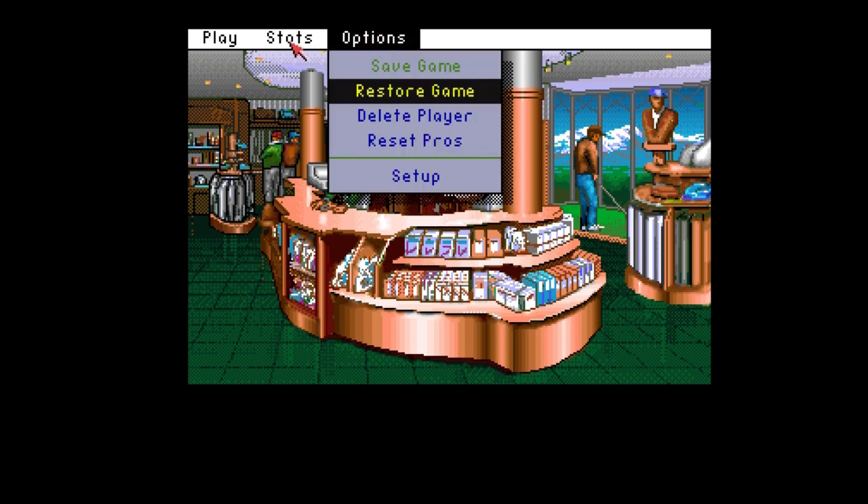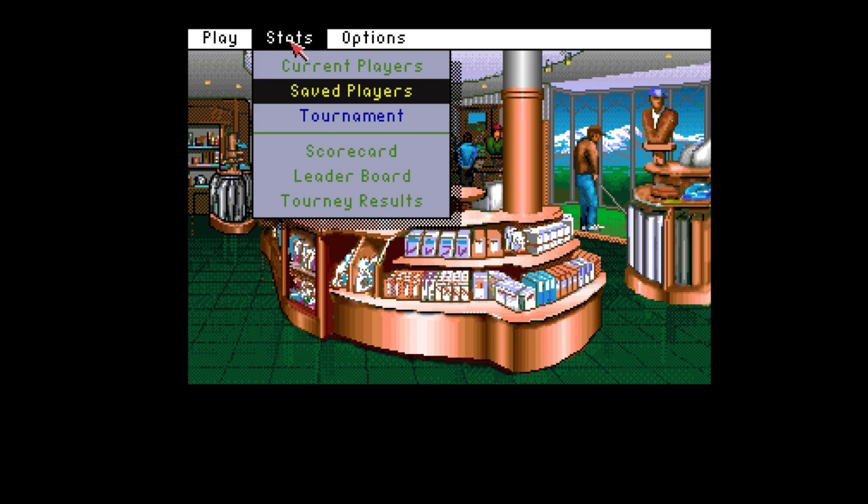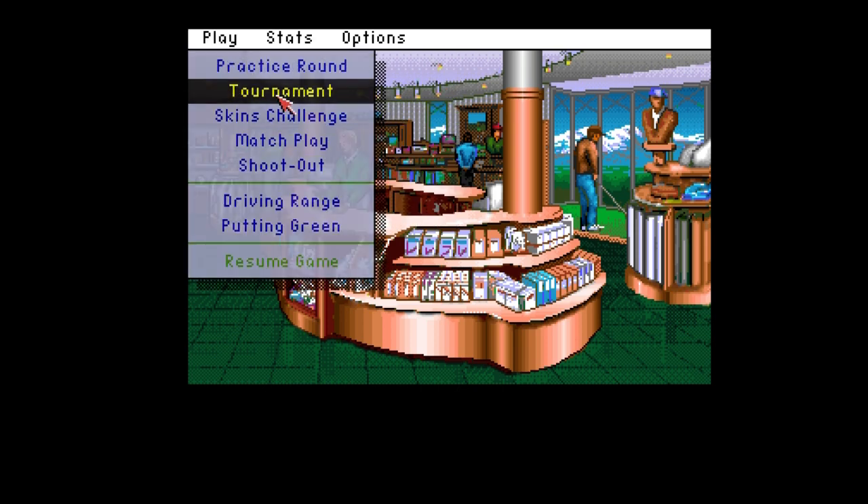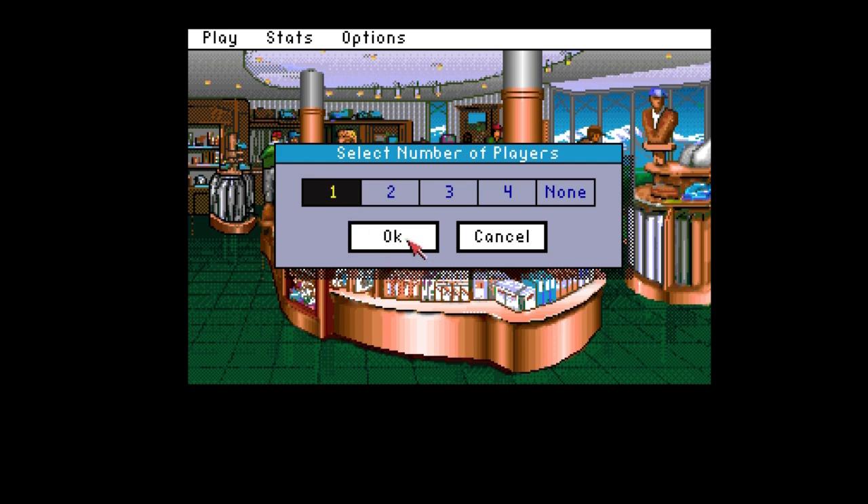Options - that's a good start. Stats. A game also came out on the Sega Genesis, or the Mega Drive, and the SNES, so it'll be interesting to see that at some point. Tournament - you can see there's Skins Challenge and some others.